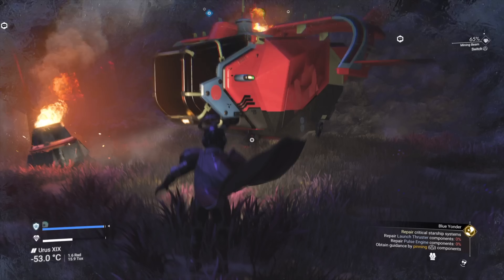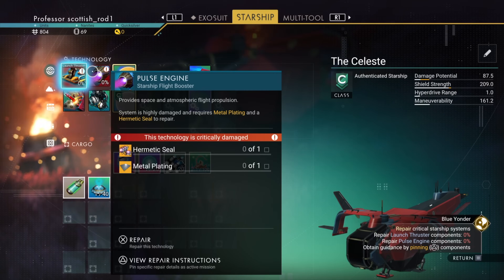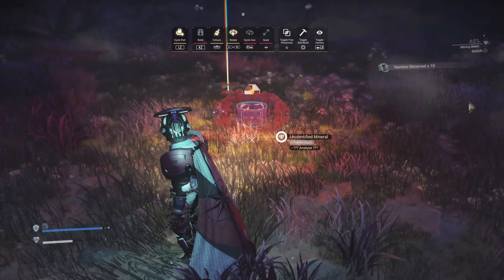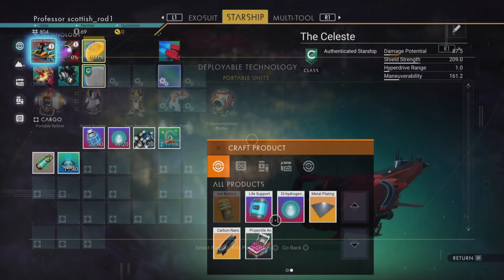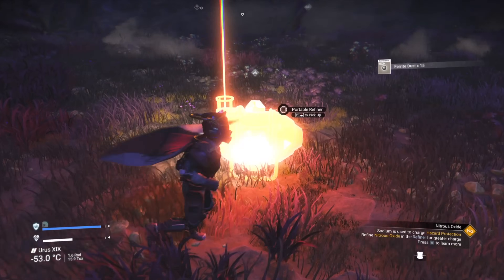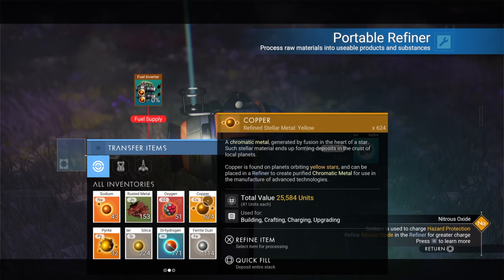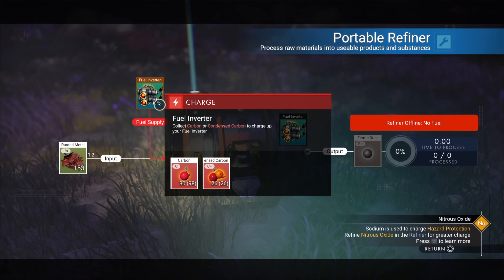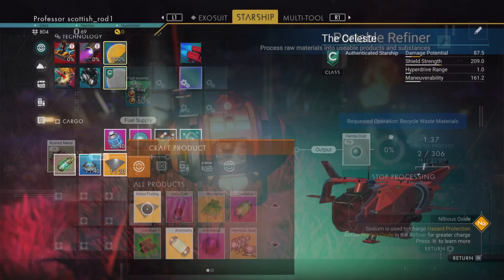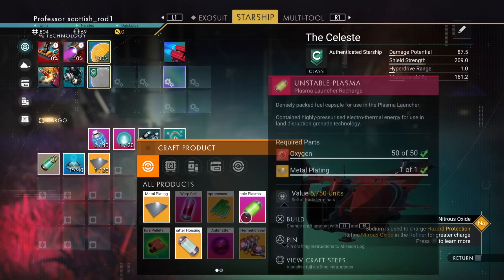Now it's time to repair the ship, and you're going to have to create a refiner at this point. Remember, you won't get all your stuff until you reach the first jump point. Then we're going to start refining stuff. While we're refining, we can go and mine some more. If you didn't use the kiosk, it's important that you do a lot of mining and gathering at this point.